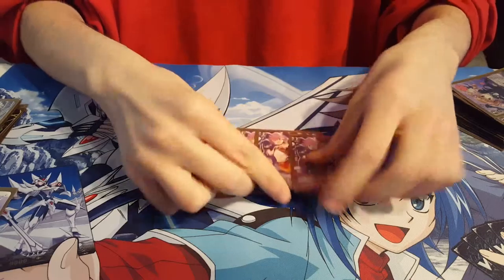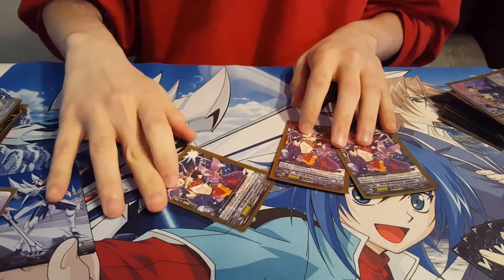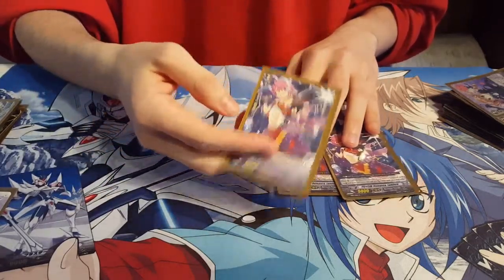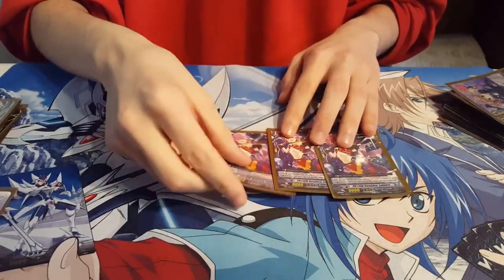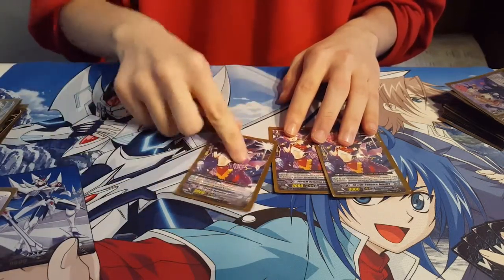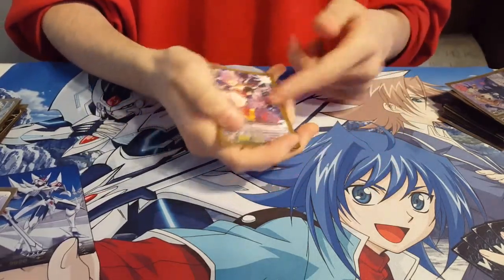Next, we have three copies of Princess Prism Romance Lumiere — 12k attacker for Prisms. If you have a Prism Vanguard, she gains 3,000 when she attacks. Only run three copies. Can come in clutch sometimes.